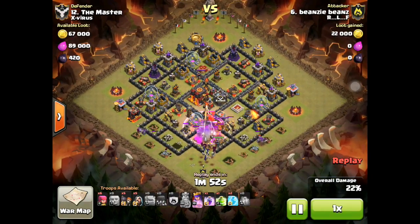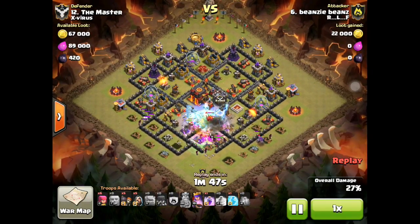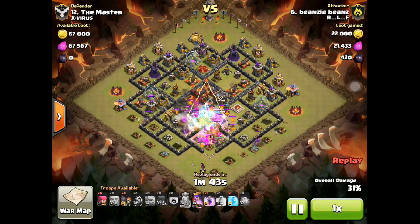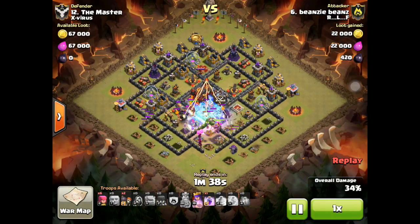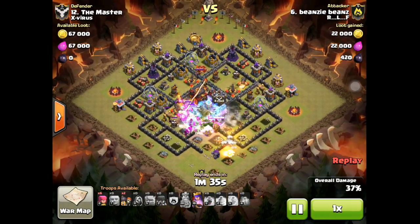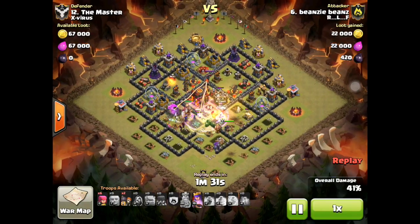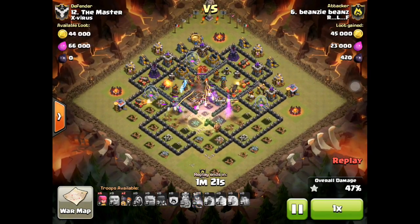We've been seeing Lava Hounds in the Clan Castle all the time, so I'm not sure why he didn't deploy his Jump Spell there. He is clearing the sides and using wall breakers under Rage to go to the center because he needs to get his entire force to the center. The King goes to the center and attacks the Town Hall — the Town Hall has about one hit left — and he's able to get the one star. It's obvious that he's going to get the extra star.